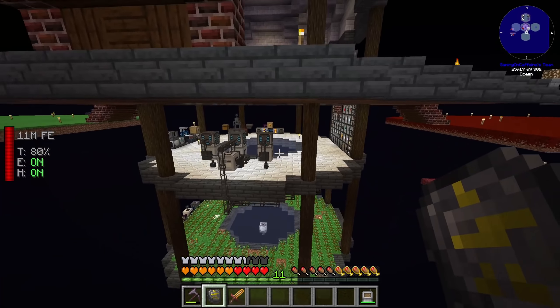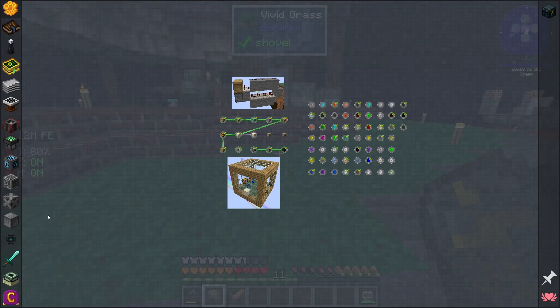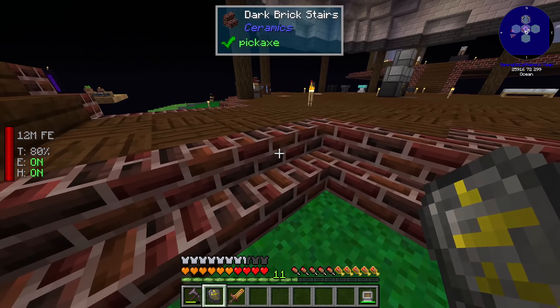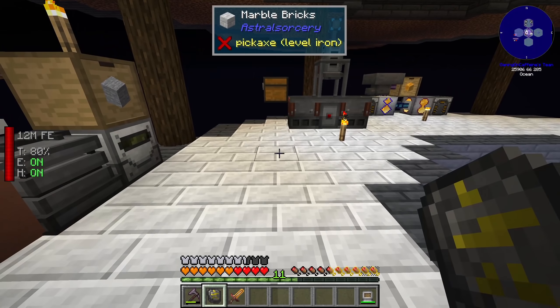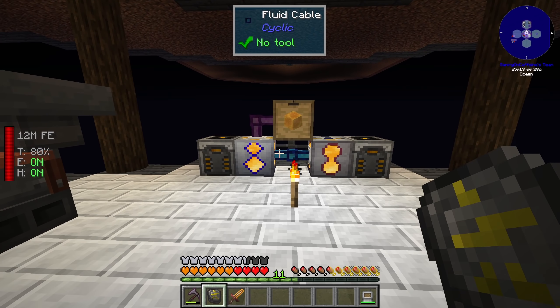I do want to do a bit more blood magic today because hopefully by the end of today's stream we're going to have automated the production of steel casing, so we can request it from our refined storage system and have as many as we want automatically made for us. But before we get to that, I want to start with something that's going to seem a little bit out of left field but will make sense once we get around to it later on in today's stream.